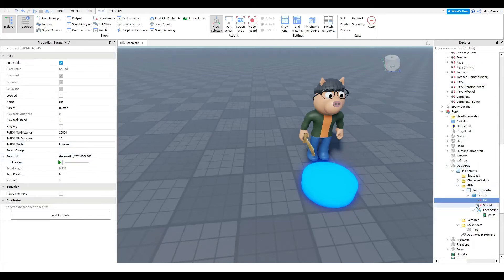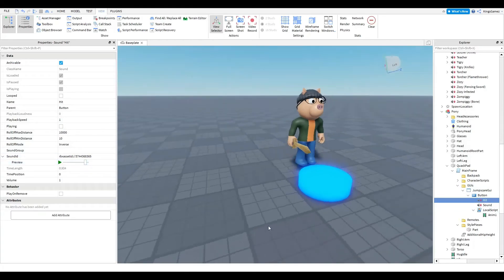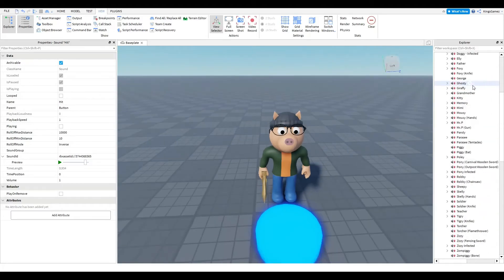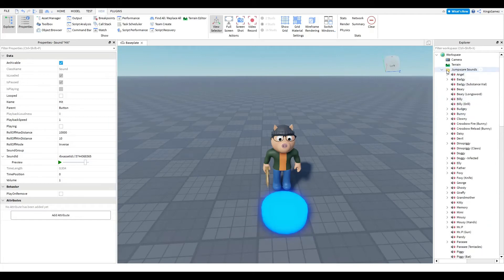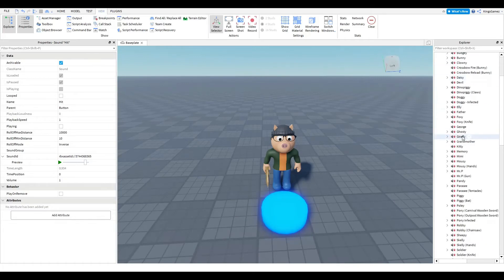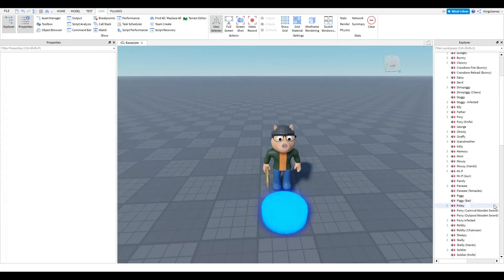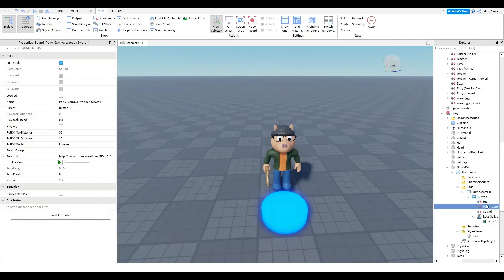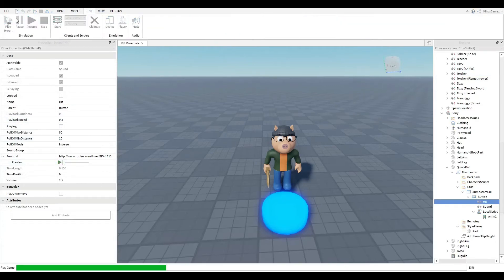The hit sound is optional. Go into the library and find a hit sound to put there. For now, I'll do a Pony carnival outpost sound — take it from its source, bring it down to the button, delete the existing hit sound, and rename the new one 'Hit'. Then test it.